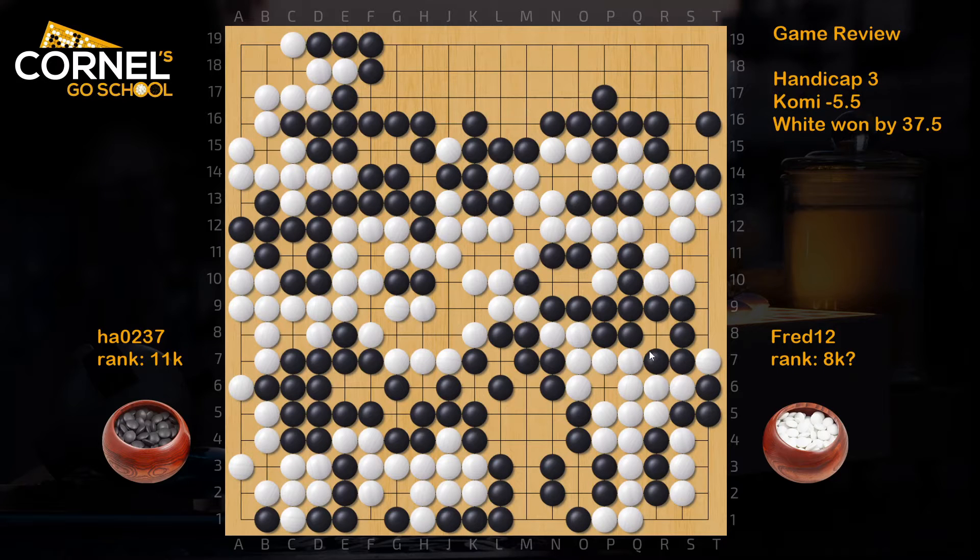Hello, this is a game on tree handicap played on IGS with reverse Komi, where white won by a pretty large margin, 37 points and a half. That happened because of killing large on the right side. So let's see how it went.